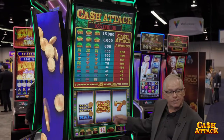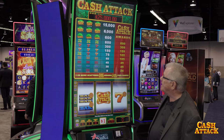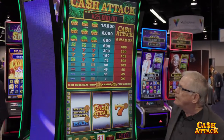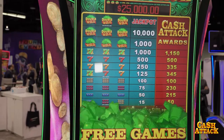Cache Attack is a three-reel, nine-line game with a required ten credit minimum bet, and it has a unique bonus feature. Up on top you'll see the jackpot. The jackpot will be available as a fixed jackpot, or it might be a progressive — it's up to the casino to decide how they want to configure that.